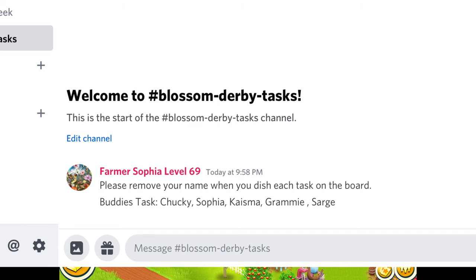Keeping track of everybody and what tasks they complete is very hard in this Derby. I created my own server in Discord and added a Blossom Derby tasks channel. Each member just removes their name whenever they finish the task. After they complete it all, there should be no names left, and you can know when to delete the task after everybody has taken it.